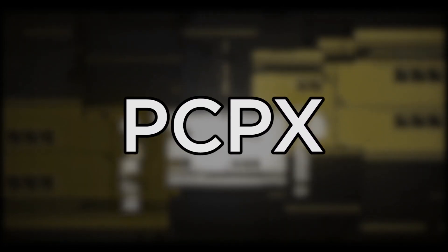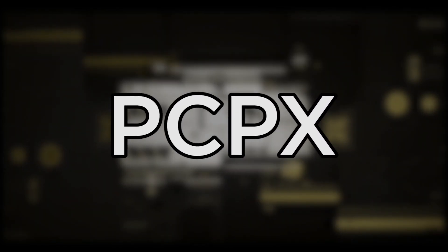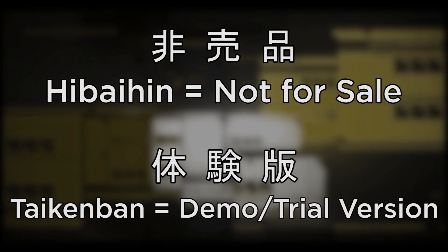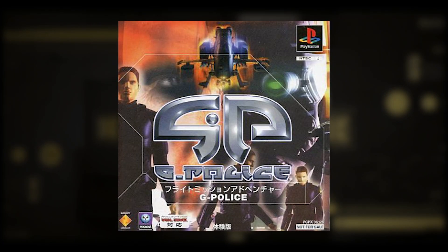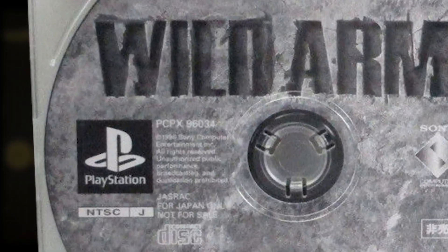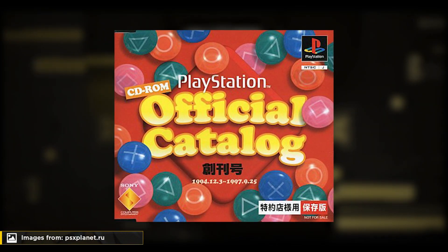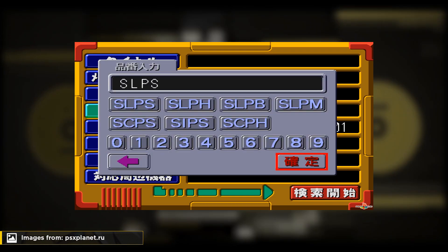PCPX is a region code used by trial, demo, and promotional discs — also called Hiba Ihin, which in Japanese means not for sale, or Taiken Ban, which means demo or trial version. Trial versions of games released in Japan like G-Police and Wild Arms have this code. There are also special releases like the PlayStation Official Catalog that also have this code.